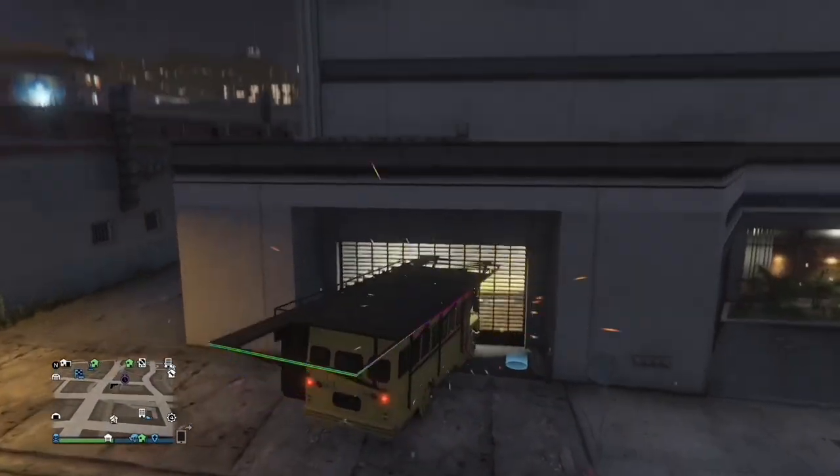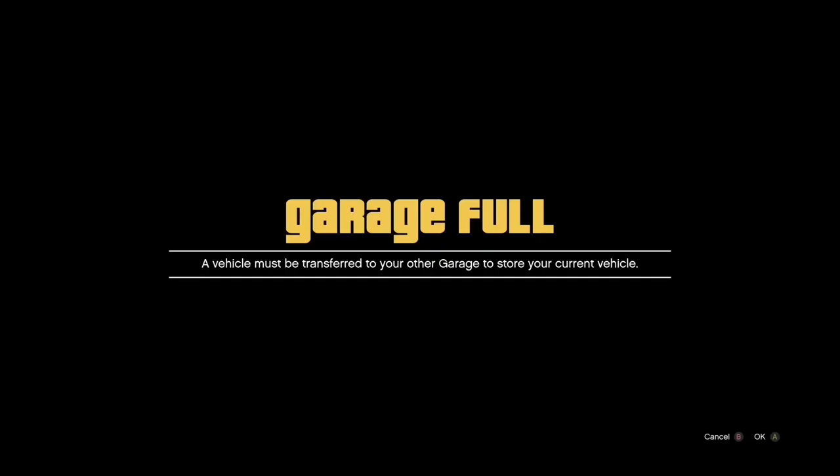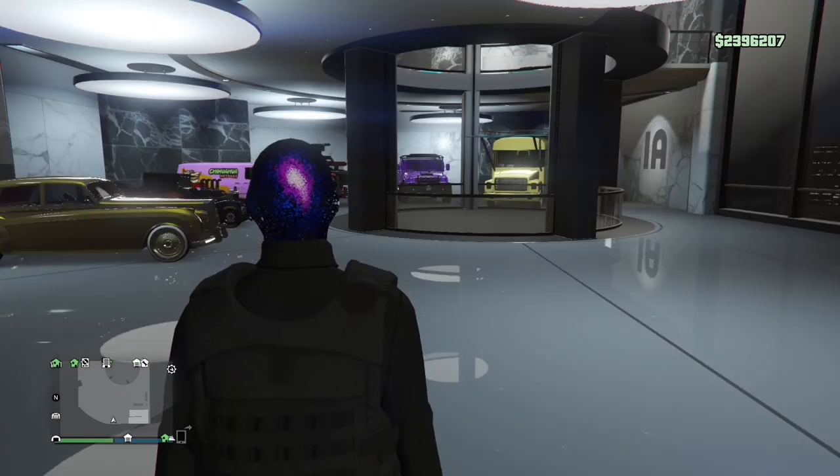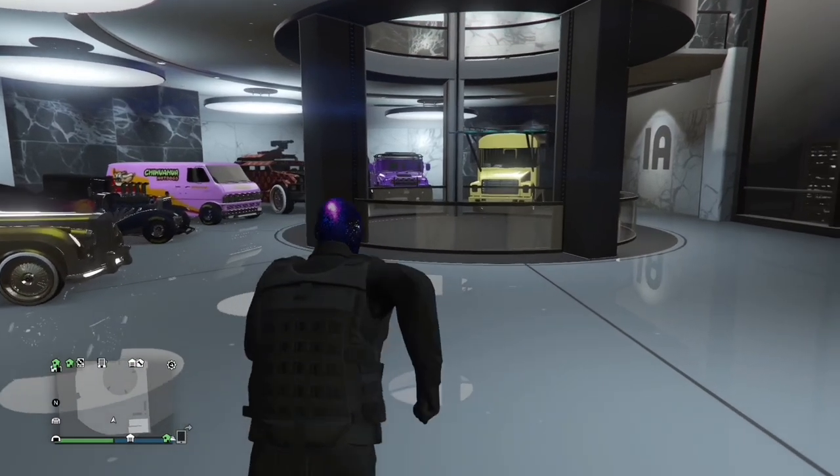Make sure one of the garages you're trying to put the festival bus or dune in is full. Go ahead and put it in there, then press A on the garage to put it in. You should press A on the alert saying that the garage is full. Now go ahead and replace it with any car — it does not matter. And it is stored in there now.